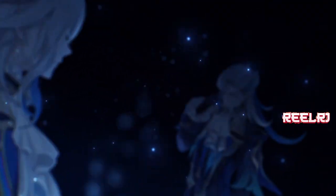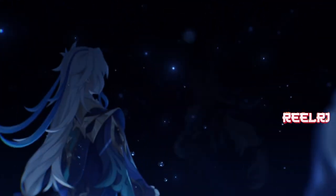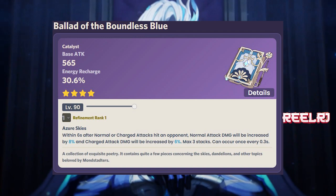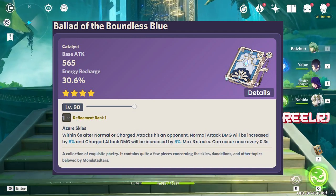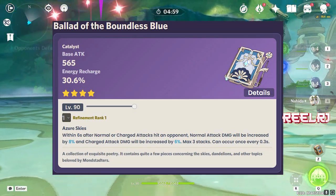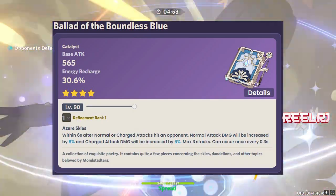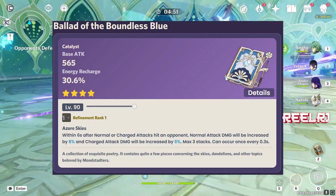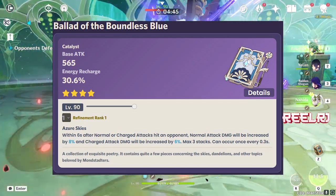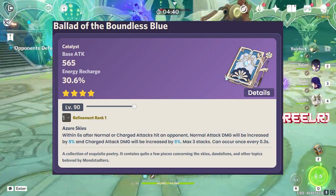This weapon has a very nice refinement ability that matches with Neuvillette's kit. Within six seconds after hitting a normal or charge attack, normal attack damage is increased by 8% and charge attack damage is increased by 6%. This stacks up to three times. At refinement 5, this goes up to 16% normal attack damage and 12% charge attack damage, meaning you can gain up to 36% charge attack damage total.